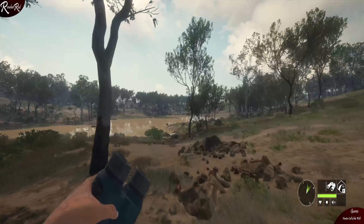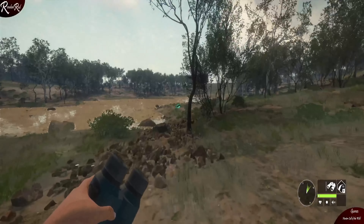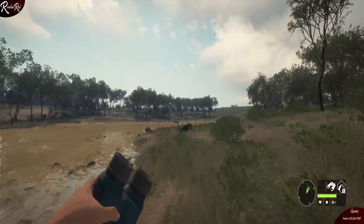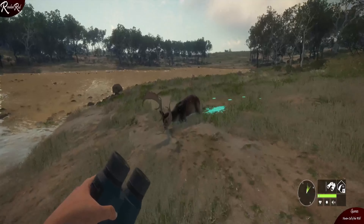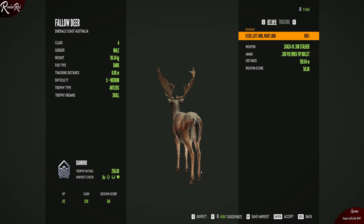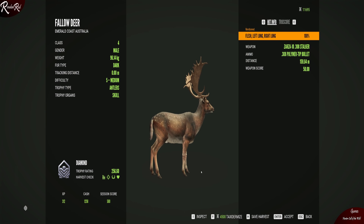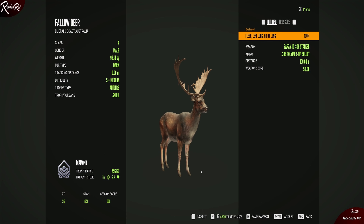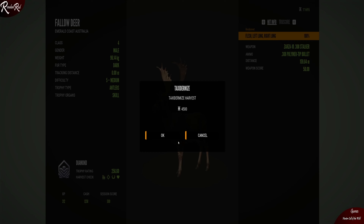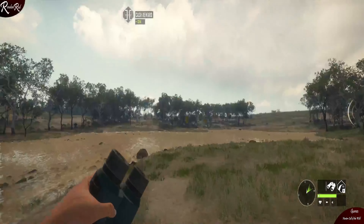Let's see how good or bad this deer is — he looked good. What do we have? Oh, we have a diamond! Our very first kill on this map is a diamond! That is beautiful. I'm going to get them all into the Trophy Lodge and then we'll look at them at the end. I can't believe my very first one was a diamond — that is amazing!